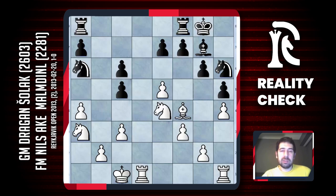Black has more problems than just this pawn. He played rook to d8, which maybe is a normal move, and after knight c4 I think he made a mistake — he played the rook to d5.